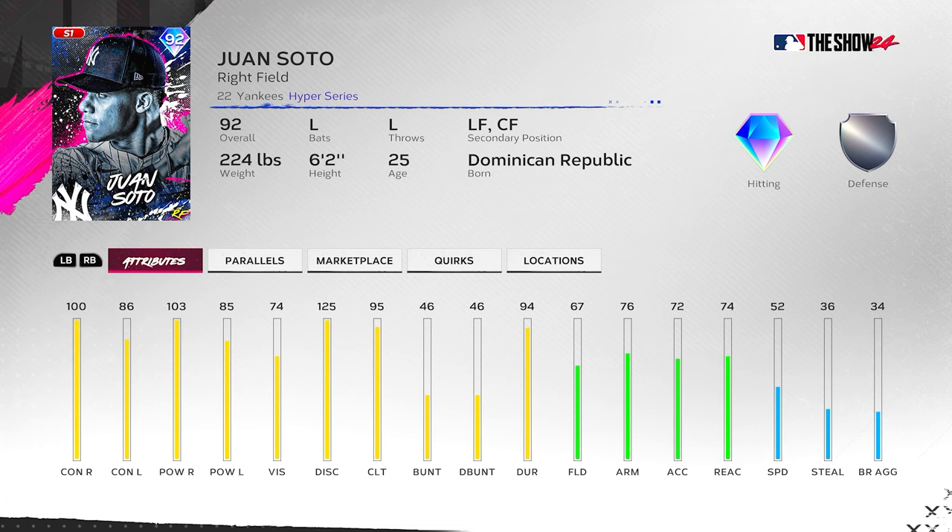First up, Hyper Series Juan Soto — he was in the Fresh Start pack as one of the right-round cards. He's got 100 contact versus right, 103 power versus right, 86 contact versus left, 85 power versus left, and 95 clutch. Pretty good attributes against righties, clutch is decent. Against lefties he's okay, nothing crazy. 67 fielding, 76 arm, 74 reaction, 52 speed — not going to be a very good outfielder. Primary right field, can play left and center, corner outfielder at best.